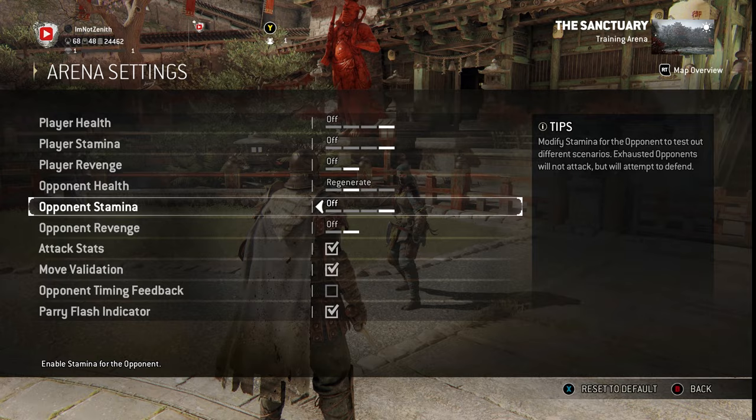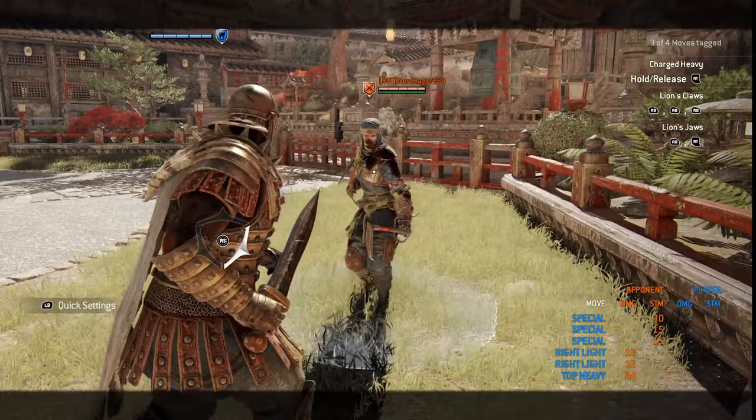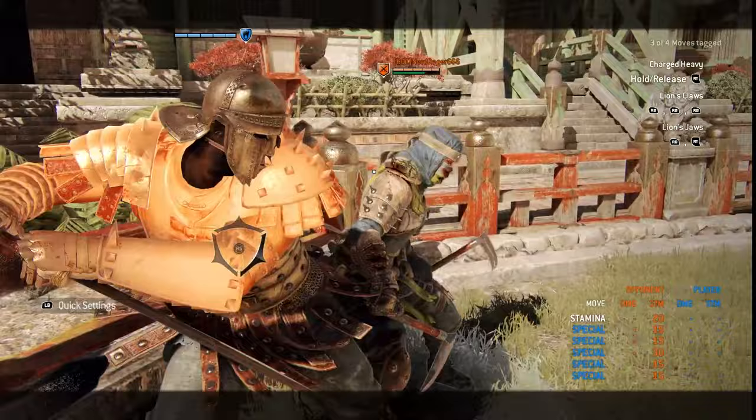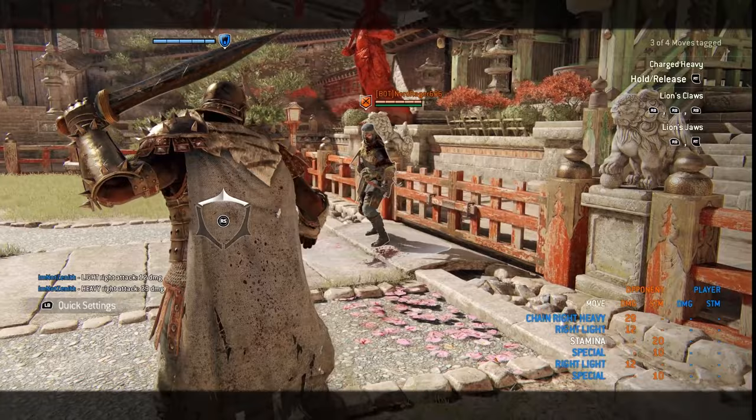Going back to the guard break — I'm going to enable the arena settings and set my opponent's stamina on. As you can see, I'm going to guard break and hit him, and that took about half of his stamina away. This is really effective at draining stamina. I'm going to do it again, hit him twice, and then go into the punch. You can just keep this up — as long as you have stamina, you can constantly punch. That's why Centurion is kind of ridiculous.